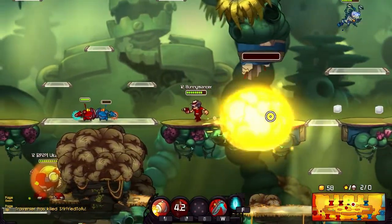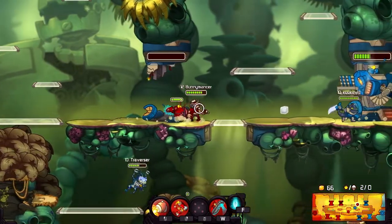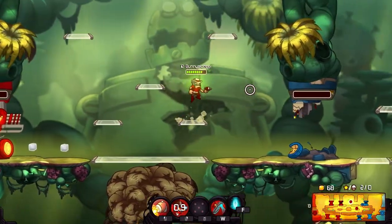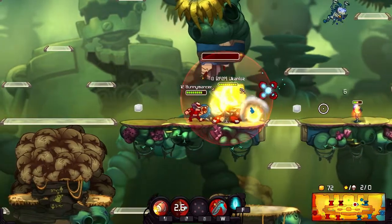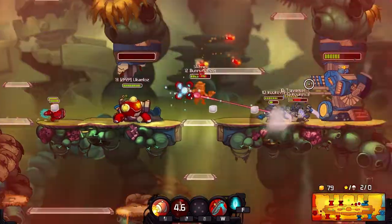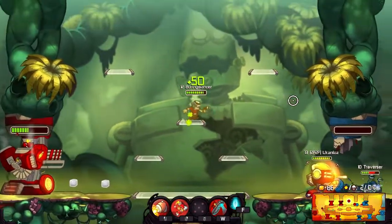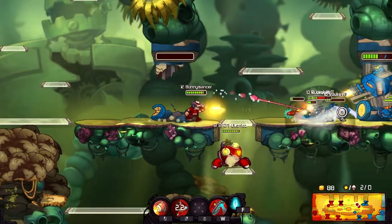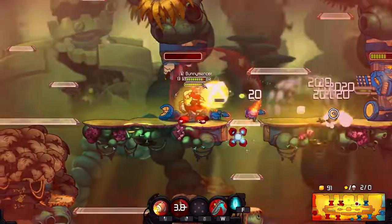Gnaws isn't an amazing character - he takes a lot of strategy and planning to get up, and I've also noticed that his worst enemy is Clunk easily. There's nothing I can do against Clunk with my tiny little acid spit and turrets. Clunk just explodes once, kills all the turrets, then bites you in the face and your dot is pretty much nullified. So if you're afraid of Gnaws, just go with a Clunk health build and he's nothing to you.